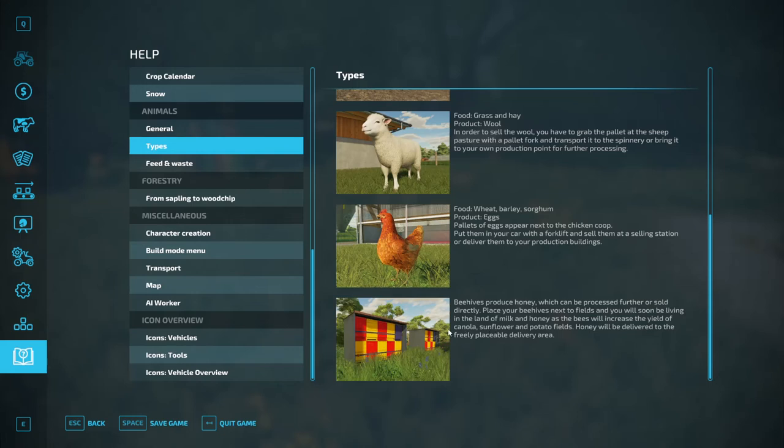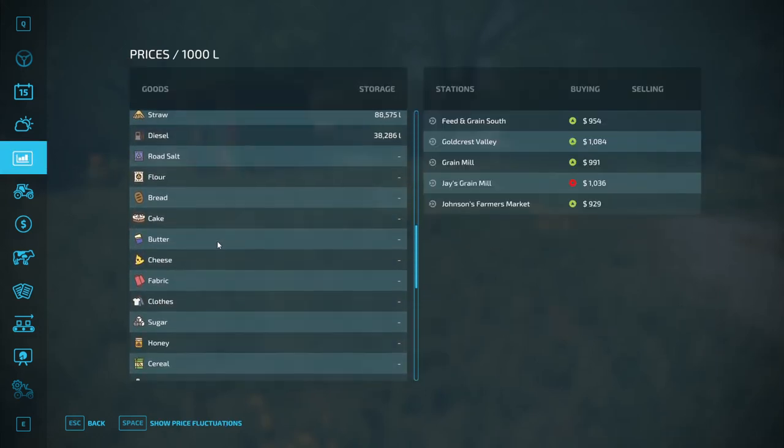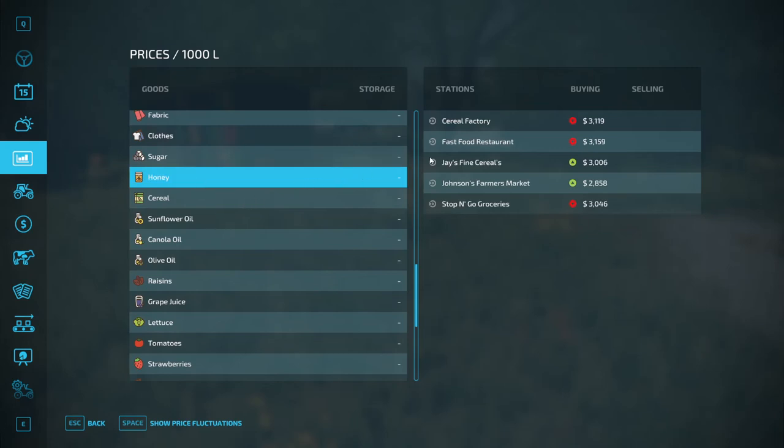So we covered the different types of beehives. They all have a radius of 150 meters in terms of pollination. The other thing that Giants doesn't tell you is how much honey a bee will produce. Let's look at the price of honey — it's quite a valuable product if you can get enough of it. The cereal factory is currently paying $3,119, and the fast food restaurant is $3,159 per thousand liters. Those are your best spots.